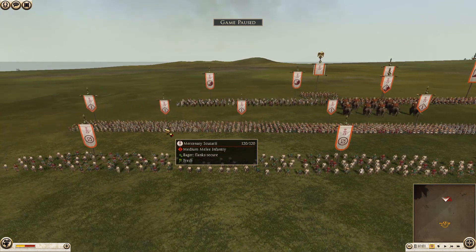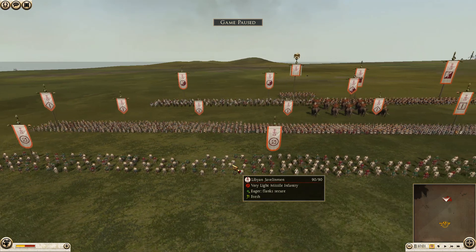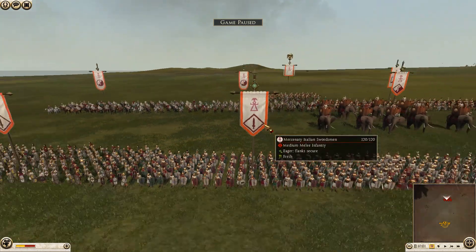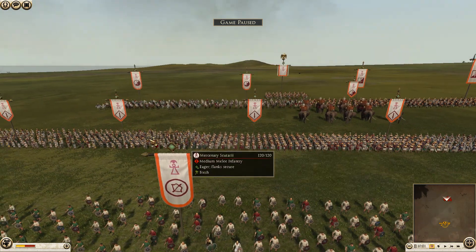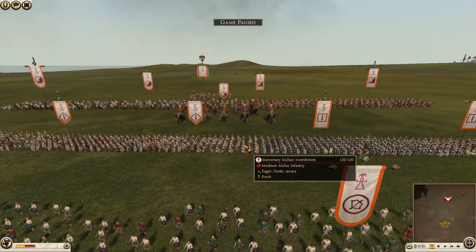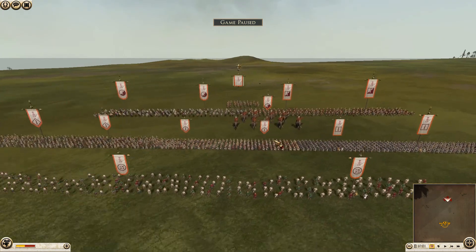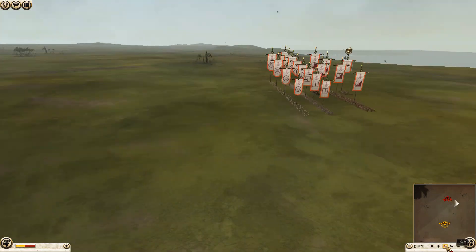Over on Carthage's side, the majority of his army is mercenaries. He is being commanded by Medjuhalmer. He has brought two units of mercenary companion cavalry, two units of mercenary Celtic light horse, three units of mercenary scutari, two units of mercenary Italian swordsmen, three units of libyan infantry, four units of libyan javelin men, a unit of African war elephants, and his general is a general's bodyguard.